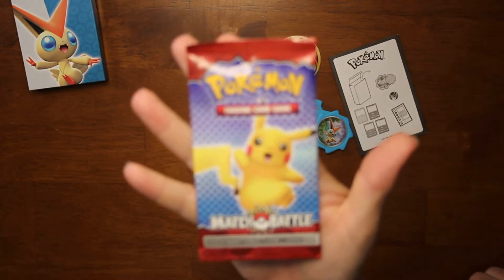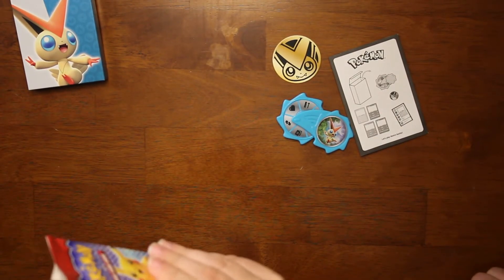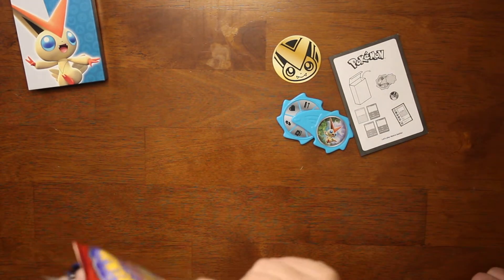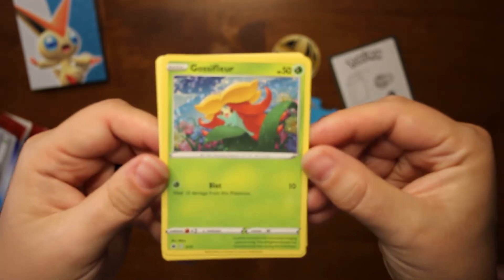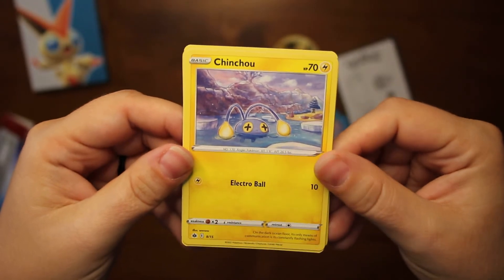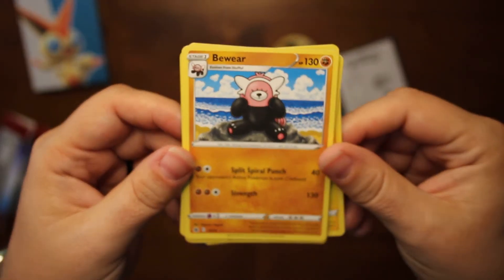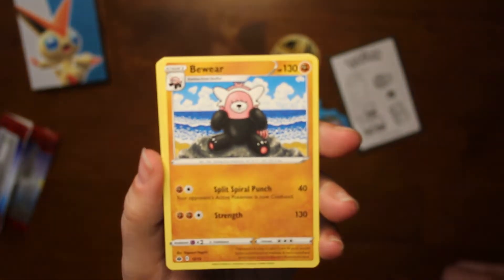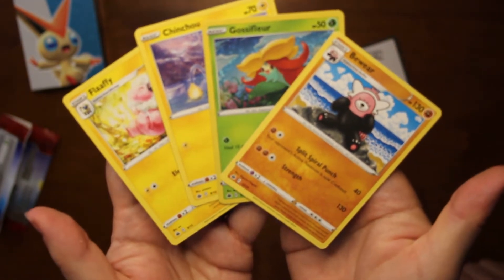It's got four cards. Let's see what's in here — try to be careful not to bend the cards. Ghost of Fleur — that's the holo card. Chinchou. Fluffy. And Bewear — it's a Bewear. Probably not worth anything.